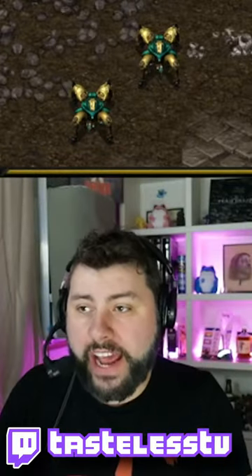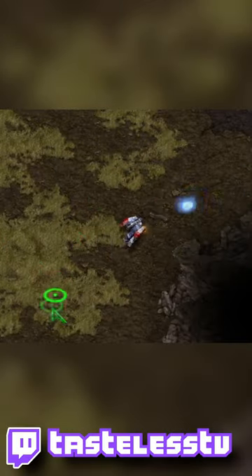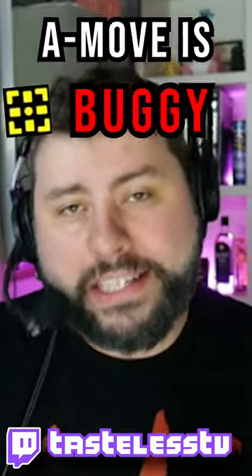We're going to go in-game now. I'm going to show you how to do this. You have to have two dragoons. The dragoon is one of the buggiest units in the game — it's just not reliable. Not only does it sometimes hiccup and not fire immediately, but sometimes it bugs out and gets stuck, specifically when you're on attack move.